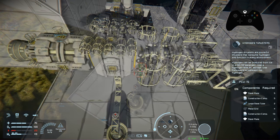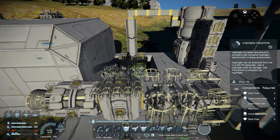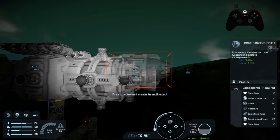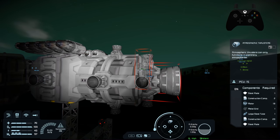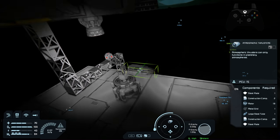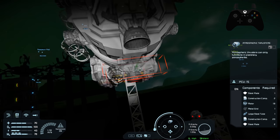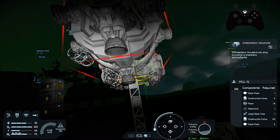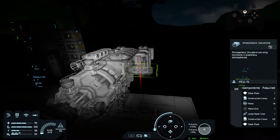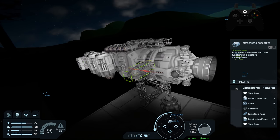I'm going to weld all this up and catch up on some energy, then be right back. Now that's done, it's time to place the other small atmospheric thrusters we couldn't place before. Place these all the way around on the sides so we have plenty of reverse thrust with the small atmospherics. That will be it for our thrusters — we now have all the thrusters we're going to need.